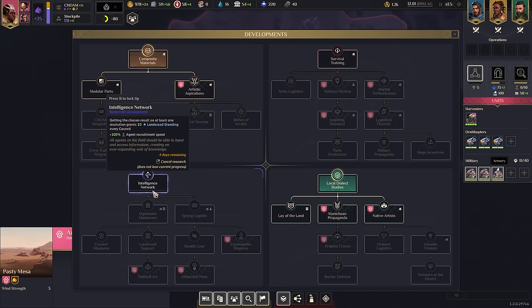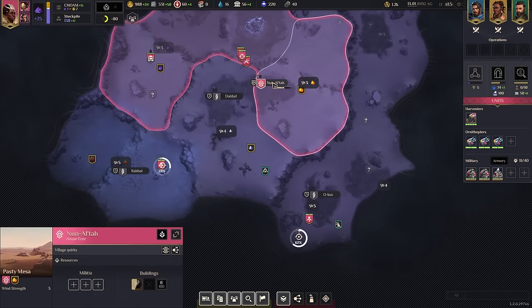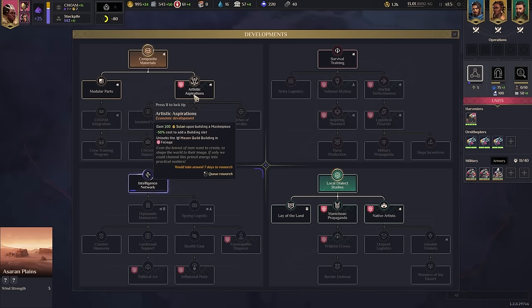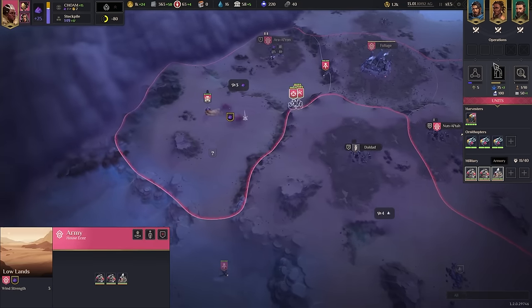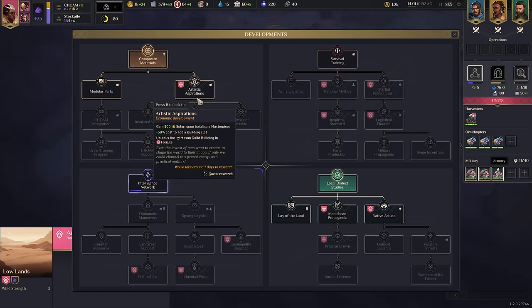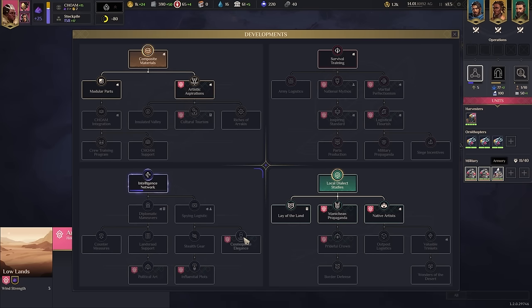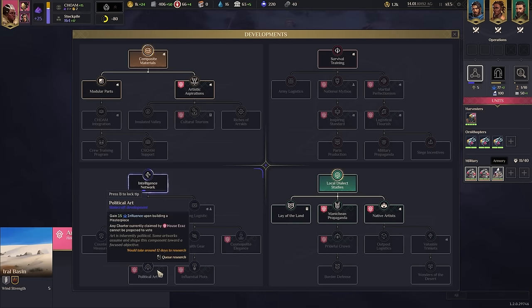Let's do the intelligence network - just get the basics, get the recruitment speed coming. We need to start looking at what we want to do with our tech. Gain a hundred solari upon building a masterpiece - that feels pretty damn good. We have an agent. Obviously the first ones you want to put on Arrakis to make sure you get the authority, which allows you to annex villages. Do we want artistic inspiration? Seems pretty good. And each sanctuary gives you money. I love political art - that's one of my favorite ones. It makes it so when you get elected to an office, it can't go up for election again, which lets you lock down the political system.